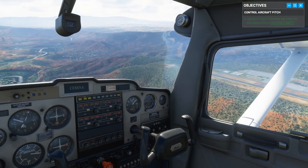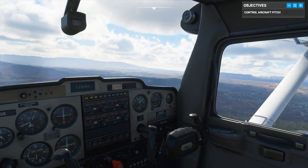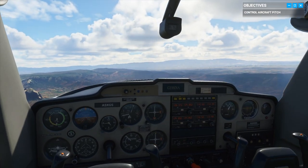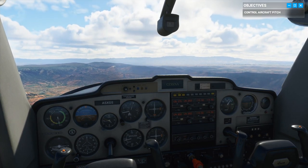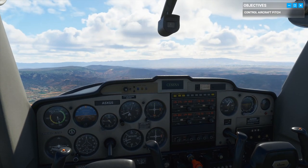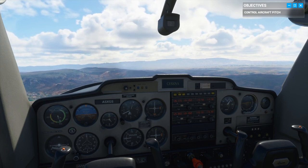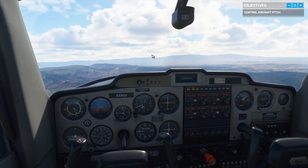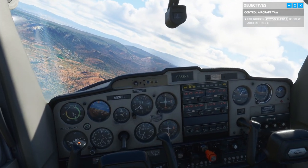Just like that, your speed's picking up again. As you level back out, let's talk about another control — the rudders. I've got a twist joystick for a rudder, which is why I tend to hesitate using it because it doesn't feel quite the same. On the ground those pedals steer the plane left or right; up here they properly align us during turns. Try them out and watch the plane's nose skew to either side.